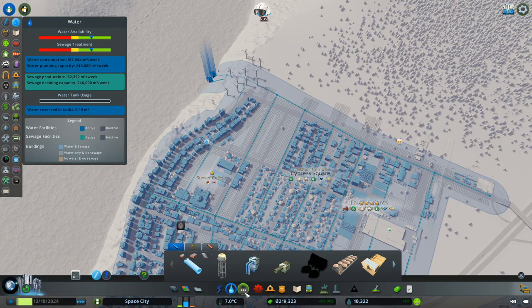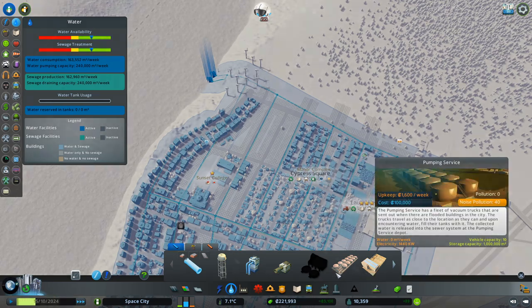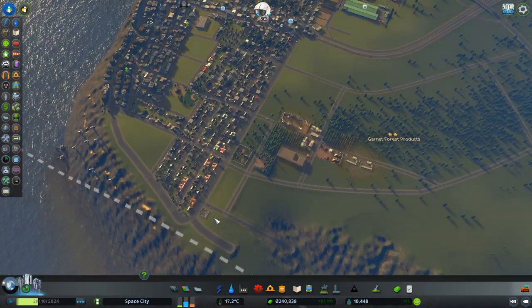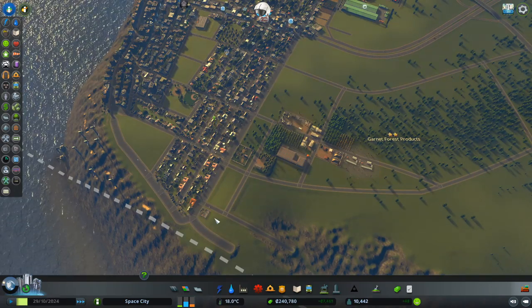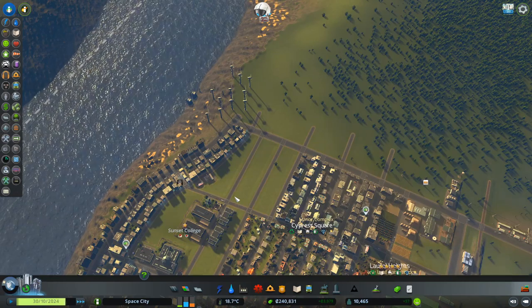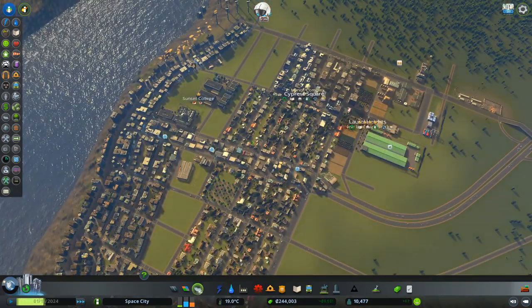Power is still looking okay. Water is still looking okay. We haven't got the treatment plants yet. I don't really like all the wind turbines necessarily. I guess they're okay — the residents don't seem to be too bothered. We'll have to see about relocating those though.